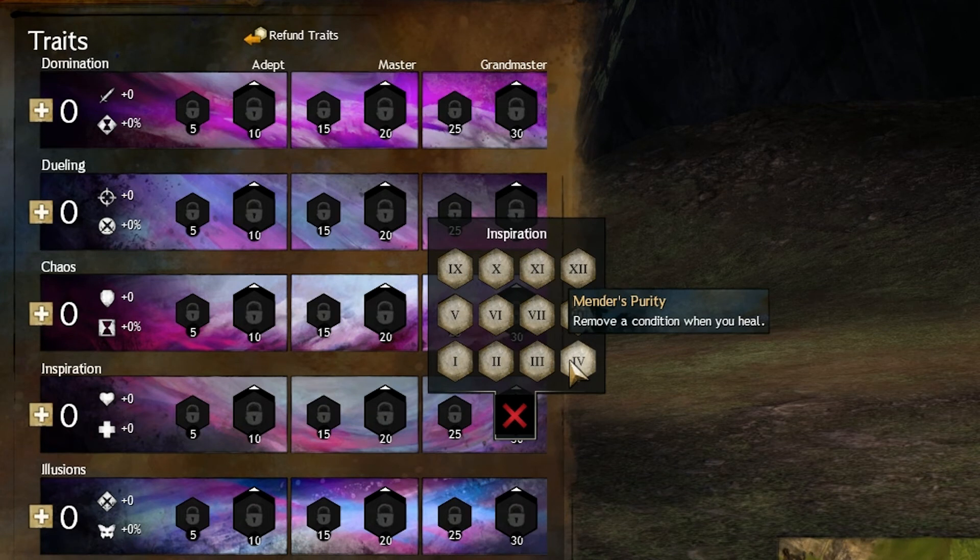Purity — I pick this trait up every time I do a Balance build or when I'm in this trait tree, because it is actually one of the best traits in the game. Being able to heal and remove a condition is actually very, very good.